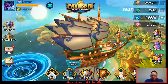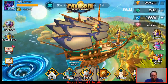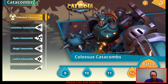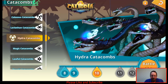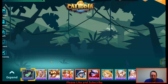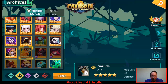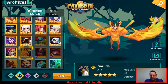It is update 2.11, or 2.1.1, and there's a bunch of stuff that happened in this update. We have new Catacombs to level 12, we have Leviathan to 12, and the Hydra Catacombs is out. We have a new hero, the Garuda, and they're doing a 400% boost to the Garuda.